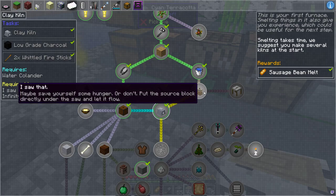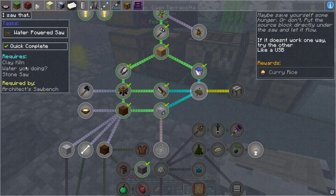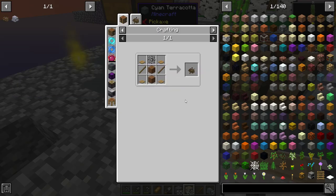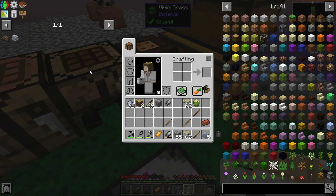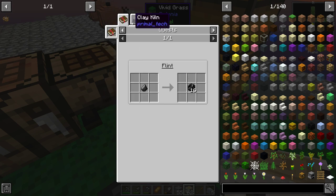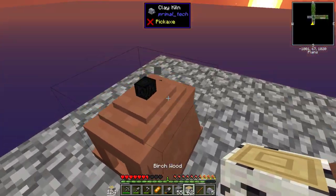So the next thing we have here is this. Maybe save yourself some hunger, or don't put the source block directly under the saw - let it flow. If it doesn't work one way, try the other like a USB. I heard some people had issues with that. So this is the saw and we're going to do that. This is interesting - we got a reward of the flip blocks. Which flip blocks you normally would make in the kiln using gravel. So it's not actually a hard recipe. We didn't lose anything anyways. But that's how you do it.